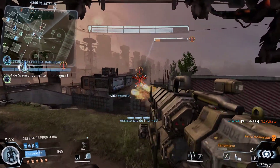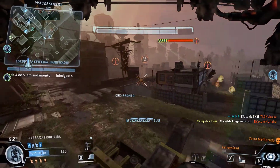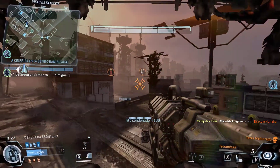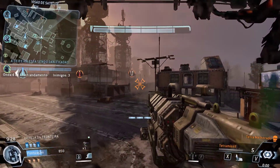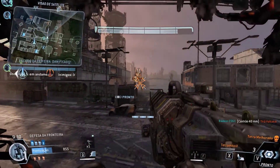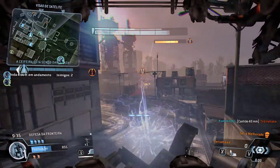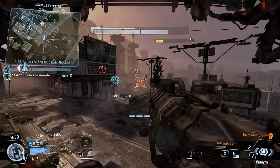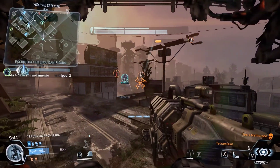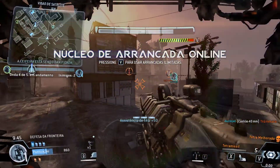The Harvester shields are down — clear out the area, pilot. Don't forget, you've got a turret ready to deploy; set it up whenever you get the chance. Those Mortar Titans are really hurting the Harvester — they're set up on the outskirts of the area. Hunt them down.